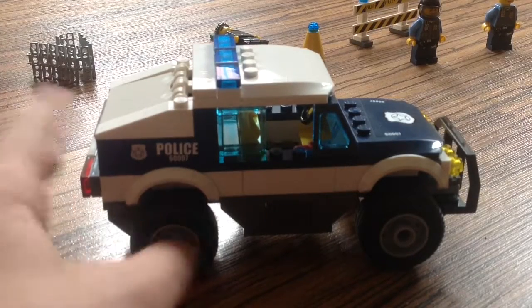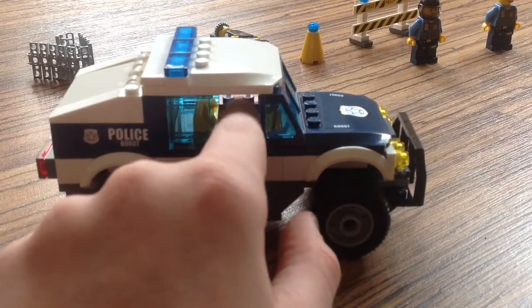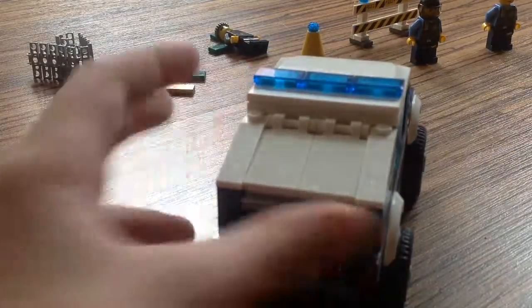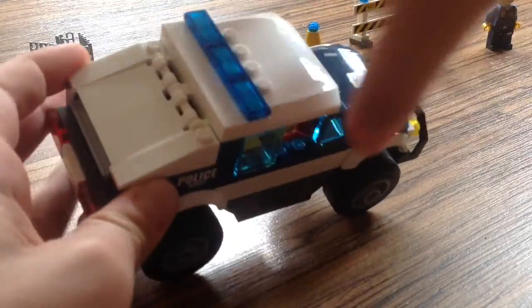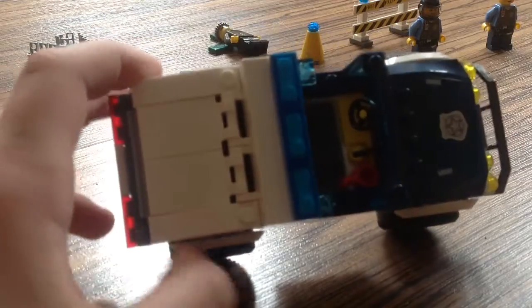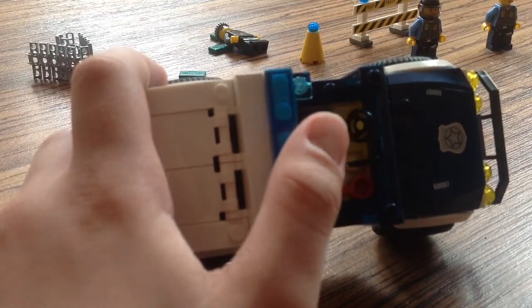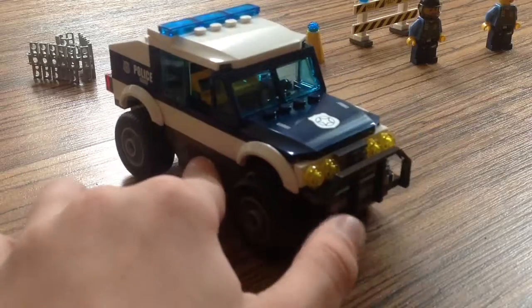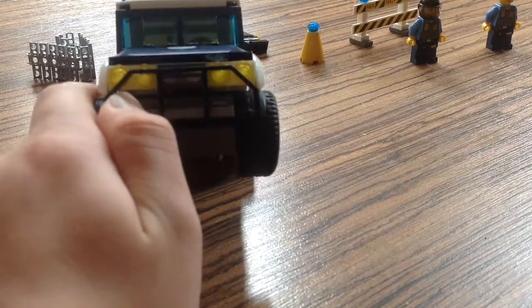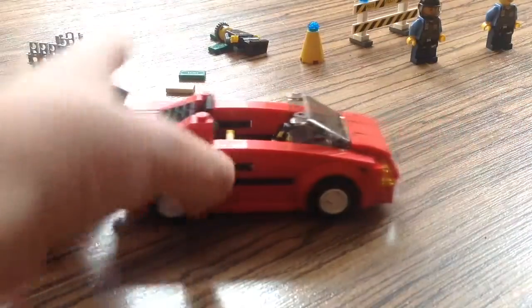This car is one of my favorites because it's meant for Chase McCain to sit in. According to the instructions, you put the chains and phone inside. The car opens up like this, and there's a cup inside — I don't know why they didn't include more interior detail, but it looks nice overall.